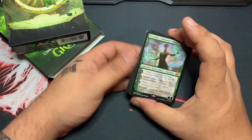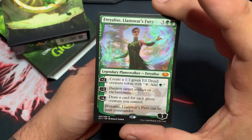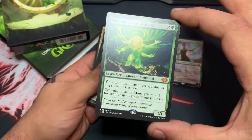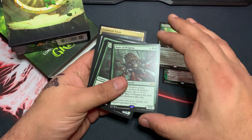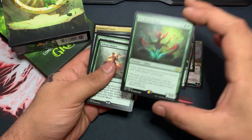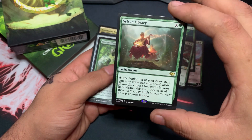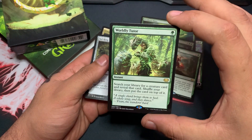The non-foil versions are in here; the foil ones are going for a ridiculous price. Here's your Feral Incarnation — actually kind of like that art. Your Omnath, Locus of Mana. Bane of Progress. Seedborn Muse — love this card. Sylvan Library, which is obviously the hot ticket, what everybody wants out of this set. It's almost made the card affordable. And Worldly Tutor.